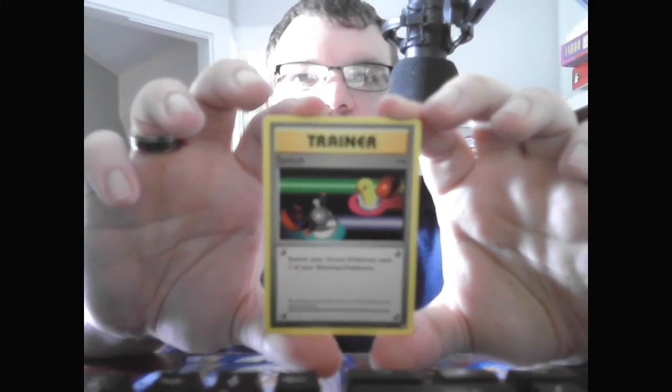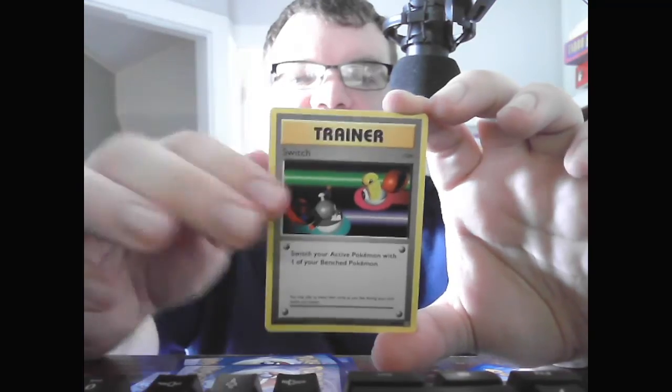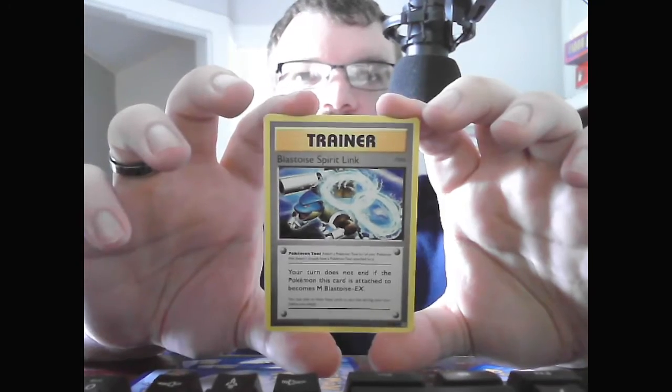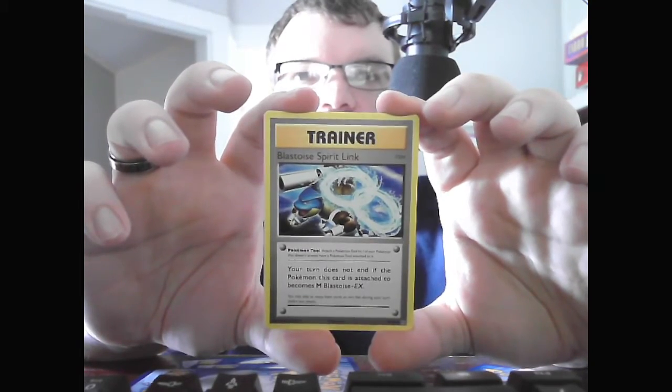Trainer Item: Switch — switch your active Pokemon with your bench Pokemon. We end with the Trainer Item Blastoise Spirit Link — your turn does not end when you play this card, because it's attached to Mega Blastoise EX.